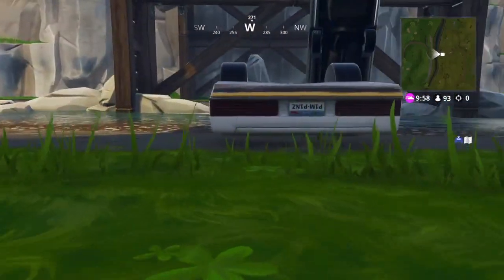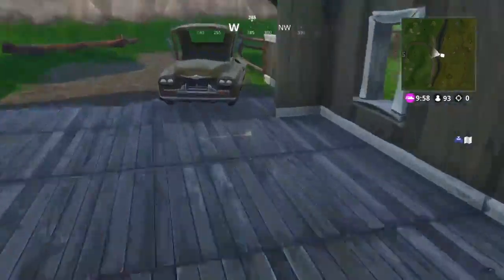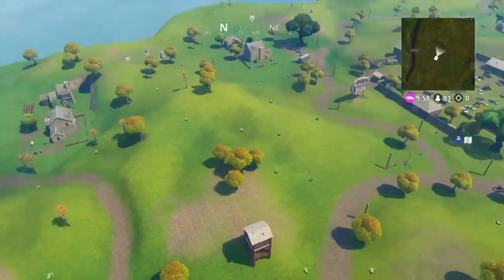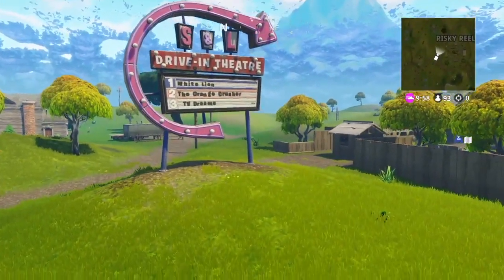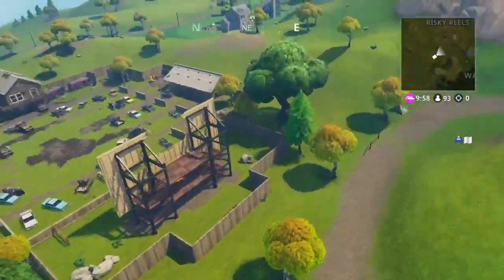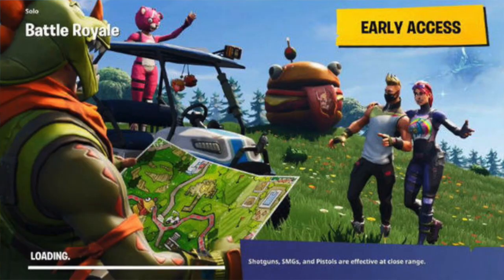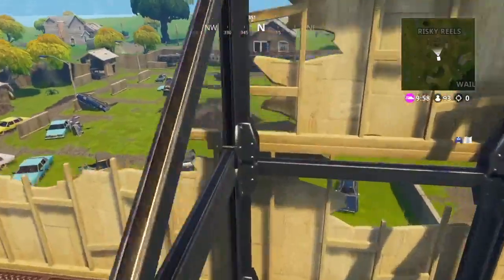The theory is that the road trip challenges are leading to the road trip skin, just like the Blockbuster skin last season — which was actually called The Visitor. The road trip skin is just a placeholder name. The storyline event happening this season will reveal its actual identity and name. In the road trip challenges, for every weekly challenge you complete, you get a loading screen. We're in week two, so we only have two loading screens so far.